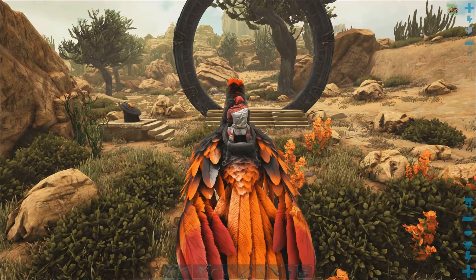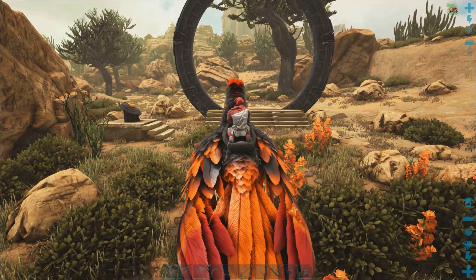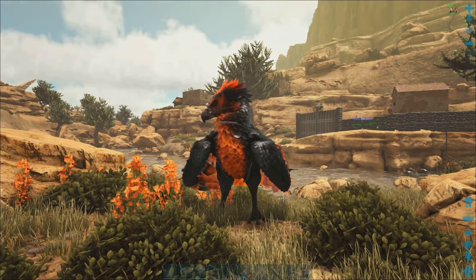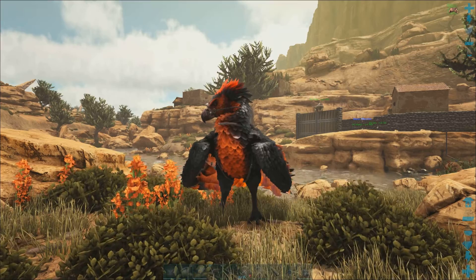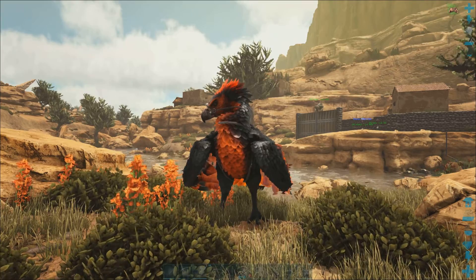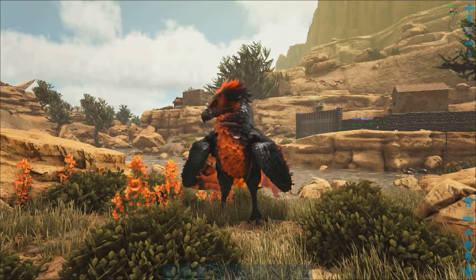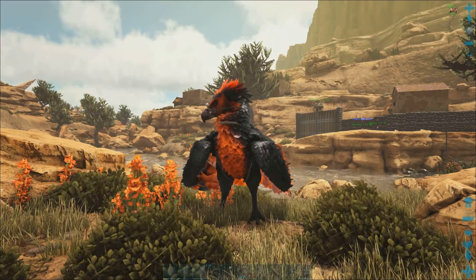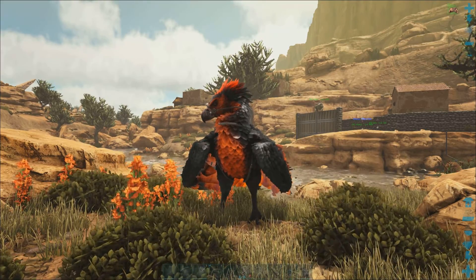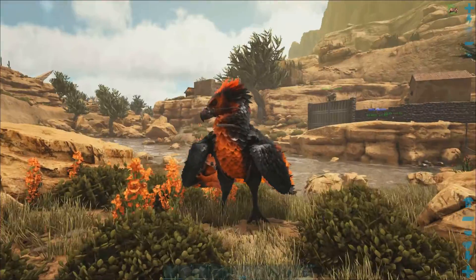I'm sure you can see how this could be quite cheaty - well, it is quite cheaty. The fact you can go straight across the map and collect so many resources. That Anky has something like 800 weight, and I can collect easily 3,000 crystal on him, easily 3,000 metal, and I can still carry it back on the Argy. That is really breaking what the vanilla limit should be. But then again, once you've gone through the vanilla even twice, you just get to the point where you just want to get to the fun stuff - let me tame my Rexes and Gigas and Wyverns and stuff. This is the mod for you.